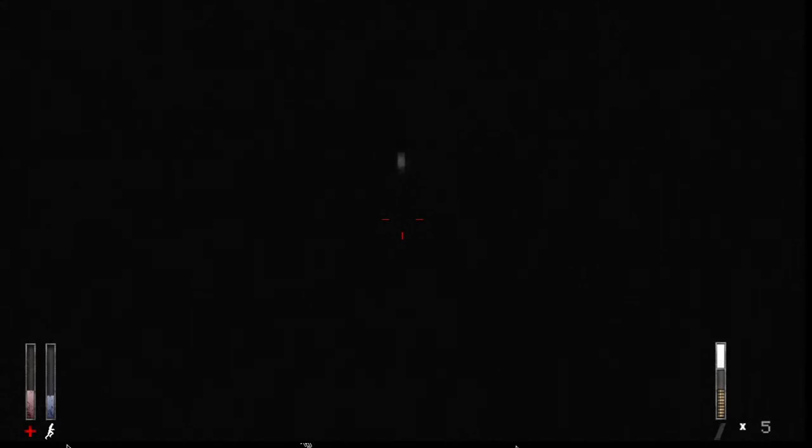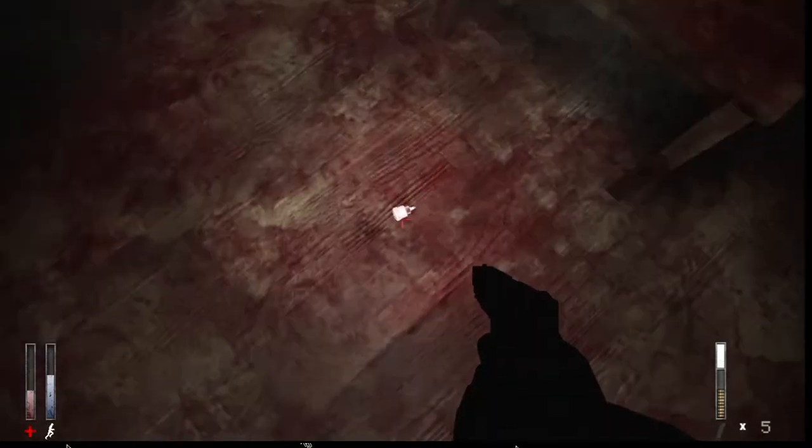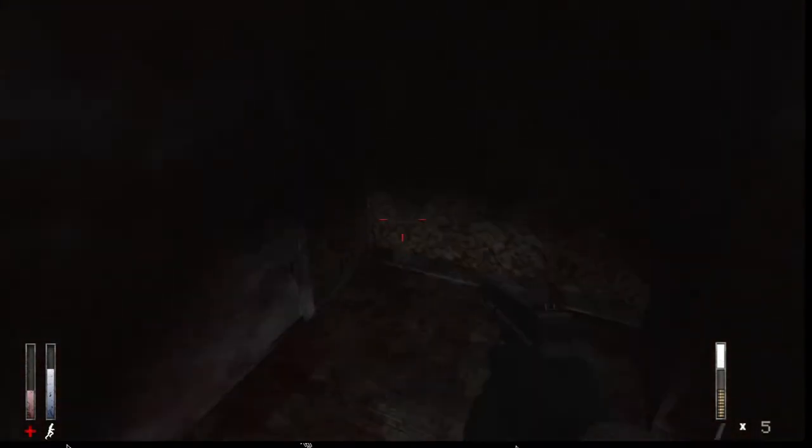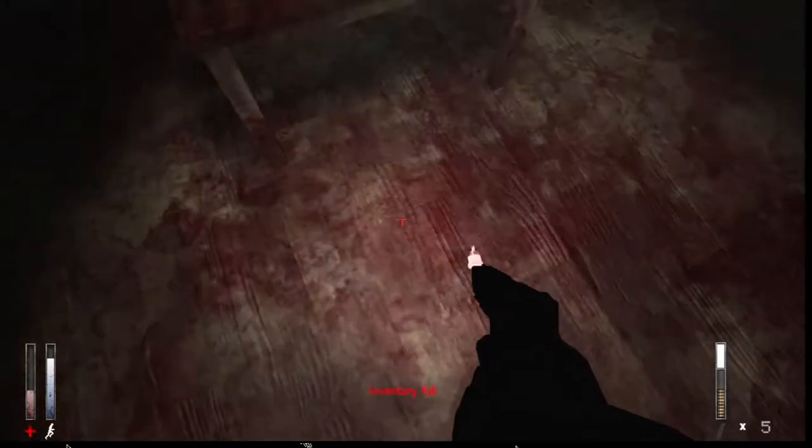And there we get a very simple example of a jump scare where we're spooked, but then something takes away the danger of it. Again, this is a very psychological thing because it has the same filter as the very first part did, and somehow we're just back in this room — and instead of there being a hole in the floor, there's the fuse.